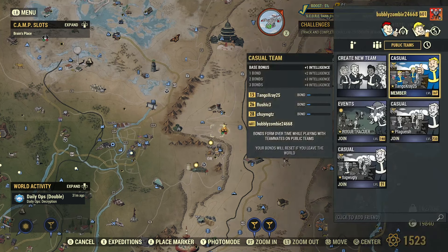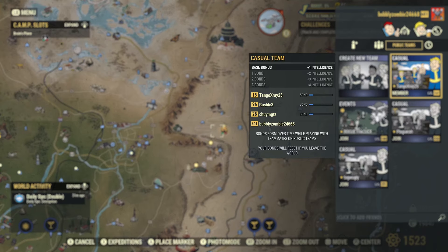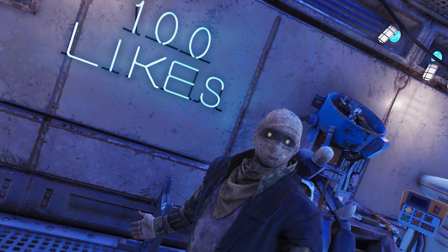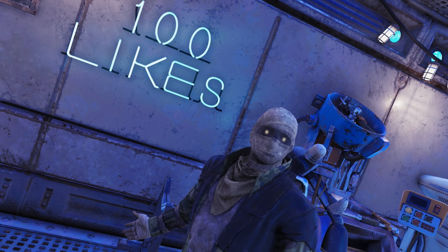The next thing you want to do is join a casual team. Bringing up the social tab here, you can see I'm already in one. If you look to the side, you can see that our bond levels are growing — Bond 1, Bond 2, Bond 3 — giving plus 1, plus 2, plus 3, plus 4 intelligence. In case you're not aware, intelligence is how you level up faster. The higher your intelligence, the more experience you get. So even if you're not going for an intelligence-based build, you can absolutely do all these things and still level up faster.